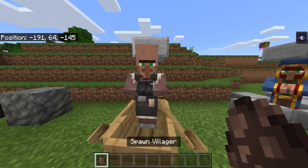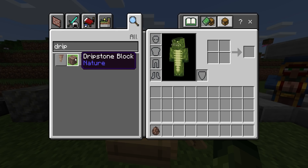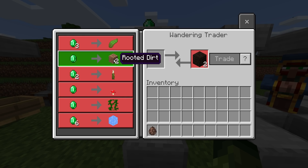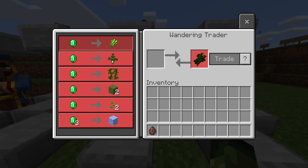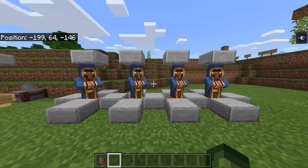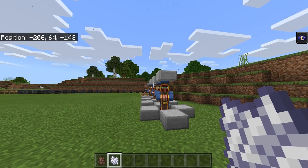A mason villager will now give you the chance to buy the dripstone block. Staying on villages and wandering traders — the wandering trader is actually slightly useful now. They can sell you rooted dirt, the small drip leaf which you can bone meal into a big drip leaf, the moss block, and pointed dripstone. A large proportion of these features come from villages, so keep an eye on your mason villager and wandering traders.